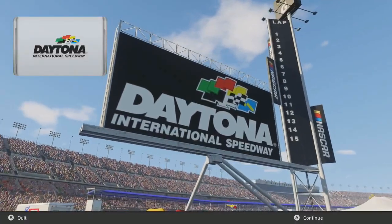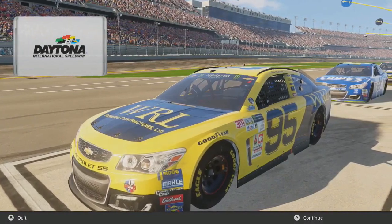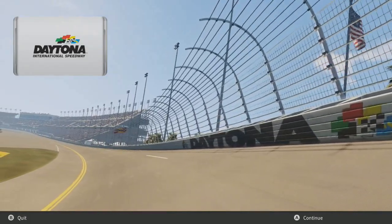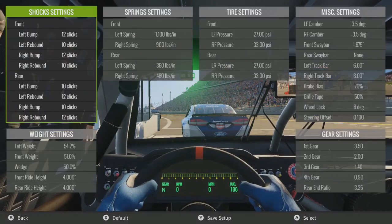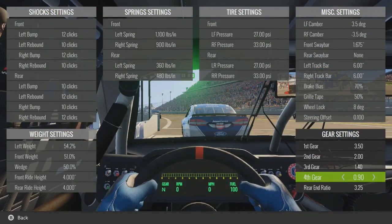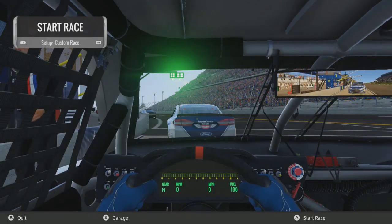Here we are at Daytona International Speedway — the biggest marquee race of this season. Our car is bouncing up and down; it's excited, it really wants to go. Let's try to get this season off on a good note. Here's our setup — nothing too drastic. Fourth gear I have at 90. I'm going to trust my past self on that. Hope for the best, try to stay out of trouble, and have as clean a race as humanly possible.